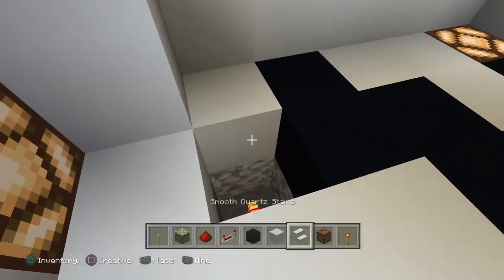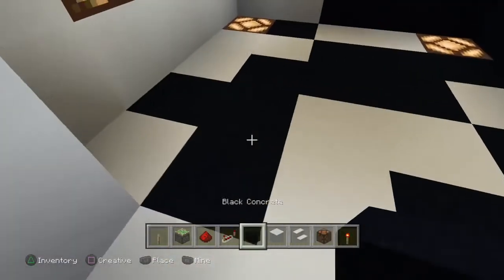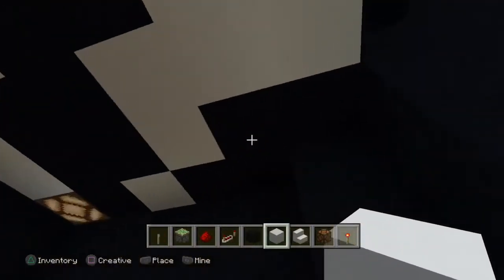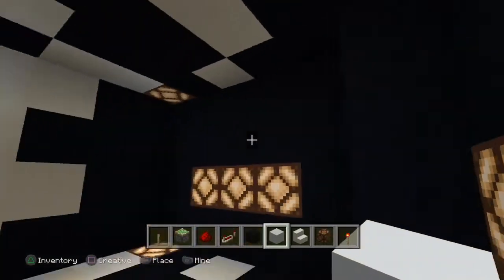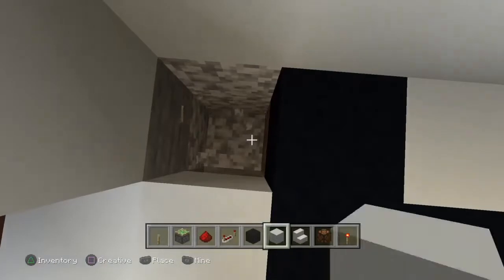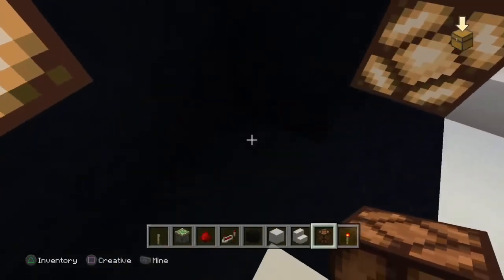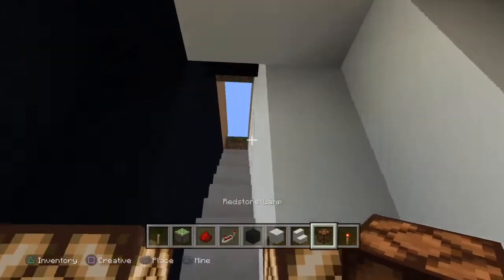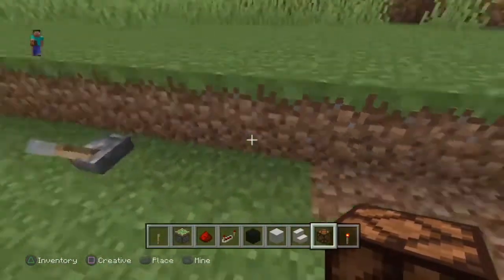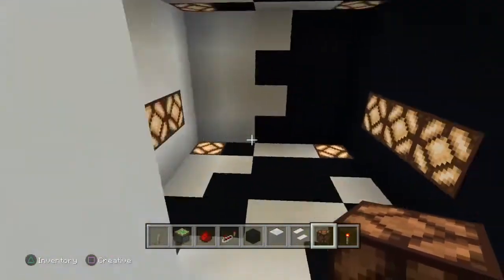I'll go like this — put this one black, this one white, then come here and put this one white. The roof pattern is now repeated on the ground, or the ground repeated on the roof. Because of the redstone you have to work with what you have. Oh, it's not grass blocks anymore so that looks a little fishy — I'll have to fix that in a minute.